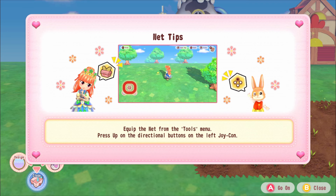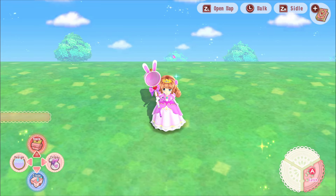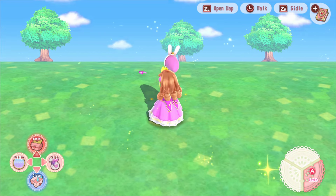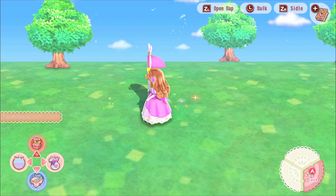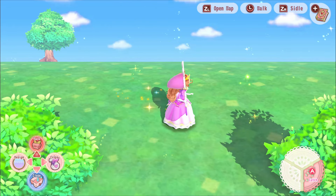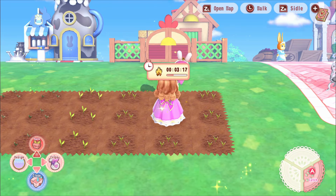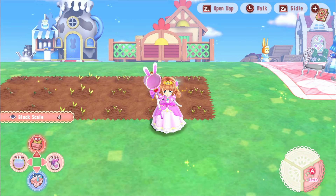There's a butterfly - I wonder if we can catch it. The game's graphics are really cute, reminding me of a DS game. I find a bug net - it's pink with bunny ears! I caught a butterfly. 'Scale' apparently means butterfly wings or scales from bugs - I've never heard that word used for bugs before. Is that a translation issue or just regular terminology? At least now we know what we need to collect.